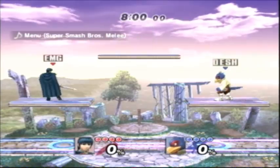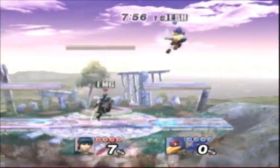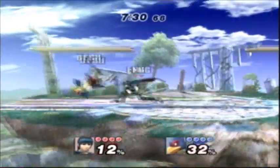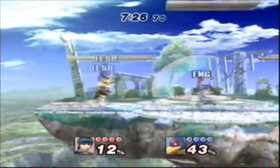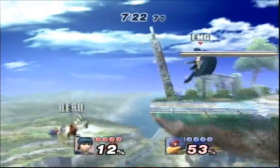The first element of spacing is stage control. When on the offense, try using high priority and ranged moves to better control the space in front of you. When defending, evade your opponent's attacks while looking for opportunities of your own. Characters that can be gimped easily should try and maintain control of center stage and only make safe advances towards the ledge.